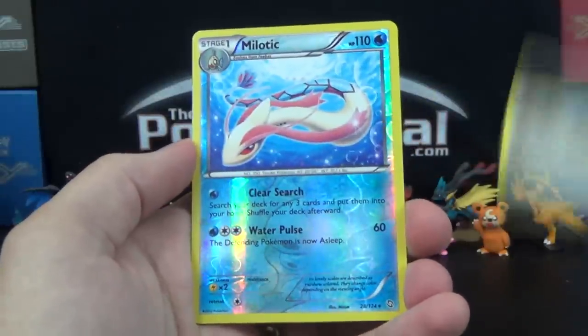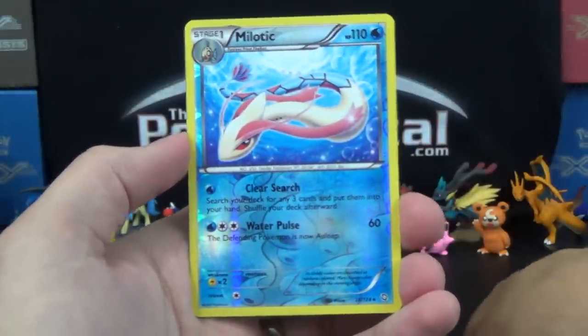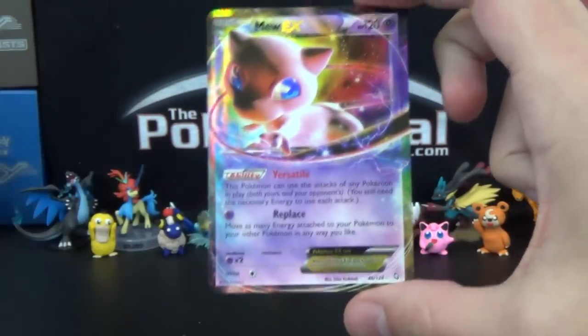The reverse is a Milotic reverse rare — very nice. We've got some foils in the pack. And the rare for Day 106 is a Mew EX!